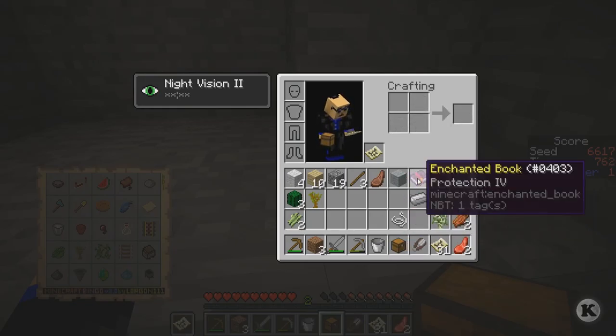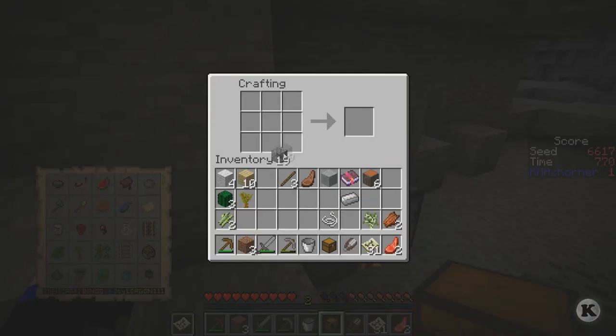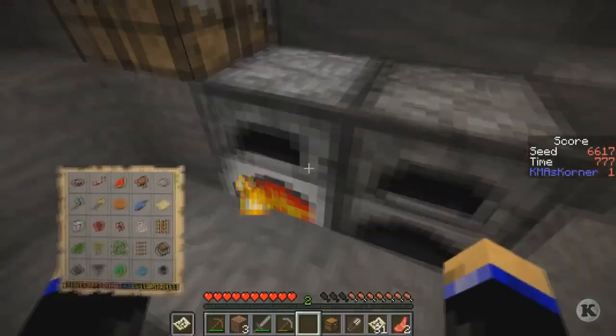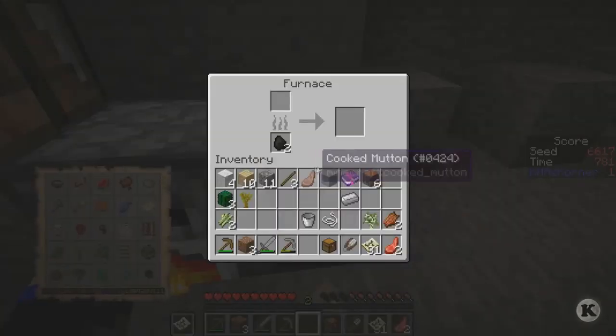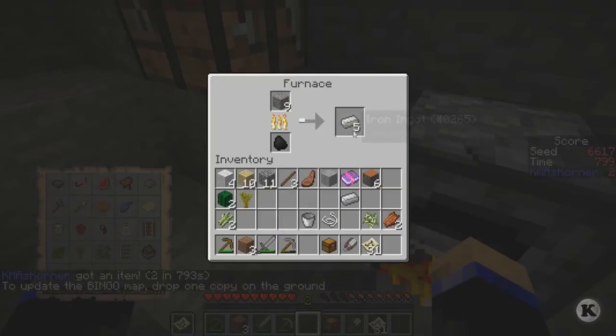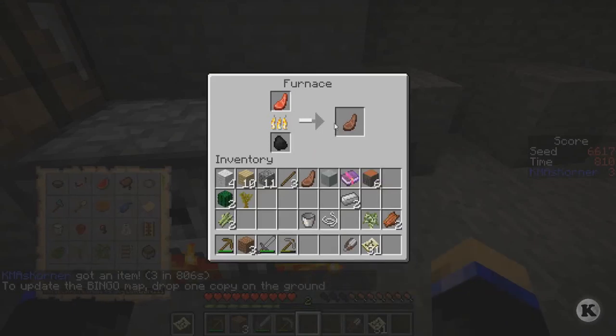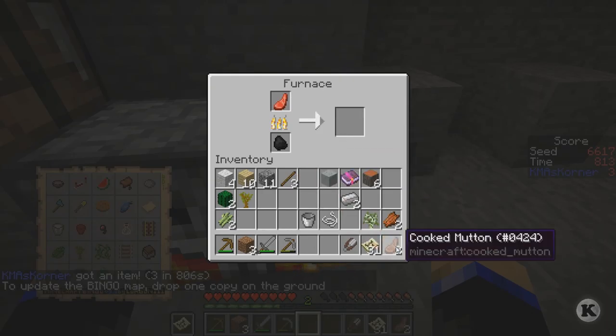We got the shears. What book is this? Protection four — not a bad book. I'll make a second furnace to get things going a little faster. We got the cactus, we got the sapling, and we're gonna make the rail and the minecart chest. Rail — we got that. Now we just need four more of those. We got food, we're doing pretty good. Even though it was a crappy beginning and it's still over ten minutes, it just feels so much better now.